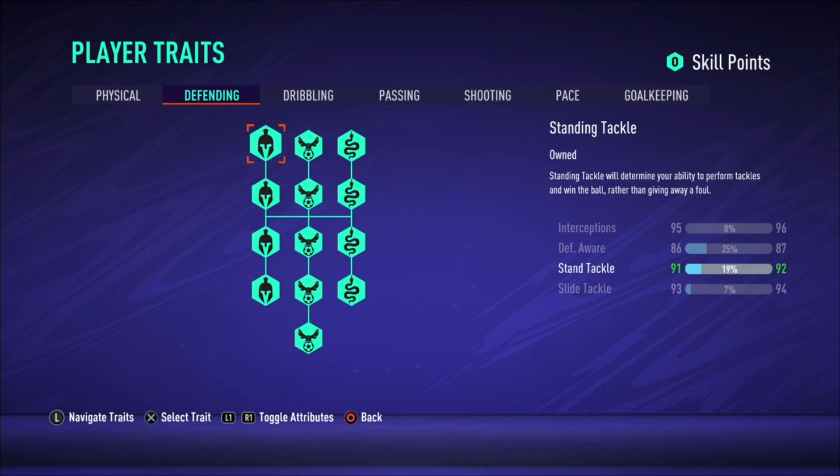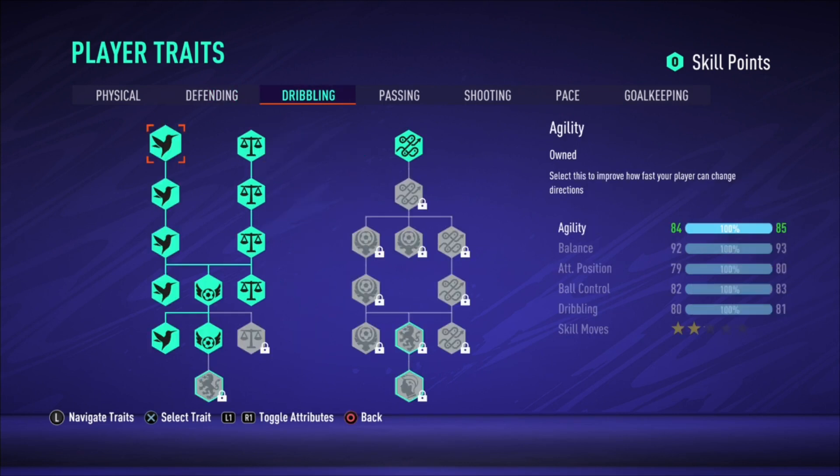As you can see, my Pro build still has percentage bars on each attribute, meaning they're still going up. I can still get higher than what it is right now, so don't worry if some stats look low — just keep playing more games and you'll eventually hit the max defending attributes.